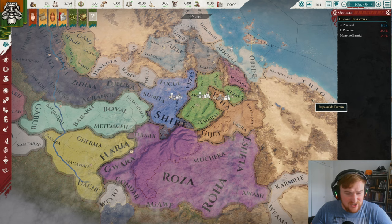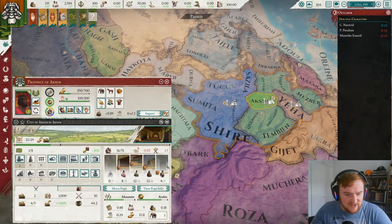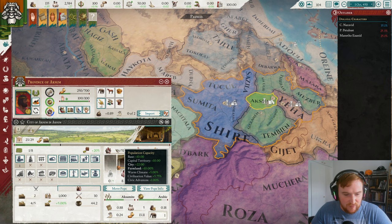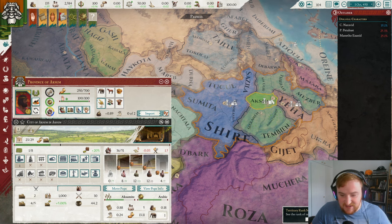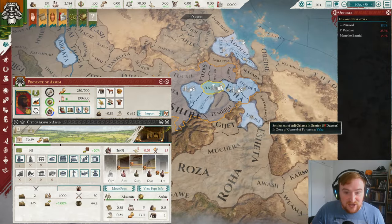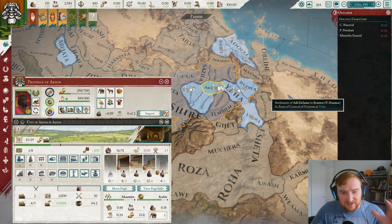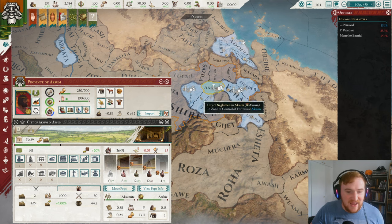We start surrounded by potential enemies with not a huge amount of land. Axum itself is a very nice city with 36 population, which is absolutely fantastic. Looking at the cities around us, we are in an area rich with cities, which is going to be very nice going forward. We'll be able to build up an economy a bit quicker than some of our neighbors.